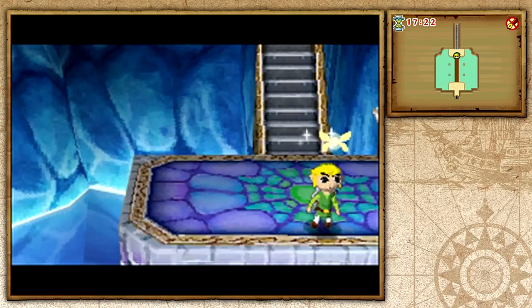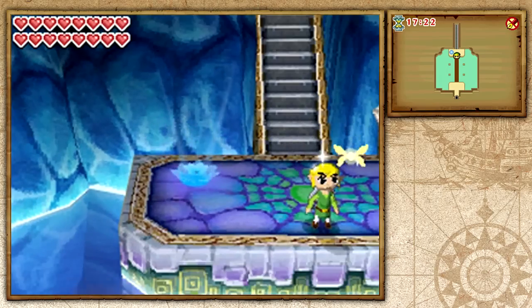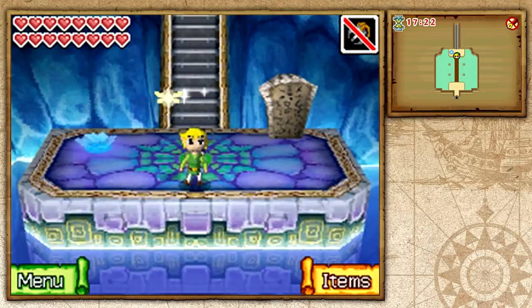Alright, we are ready! And all of the spirits are ready as well. As you can tell, there's a blue portal. You don't want to take that portal because we're not leaving. We are only leaving with Ciela's memory back, Tetra back to normal, and the Ocean King with his powers back as well. So there's a lot on our plate.